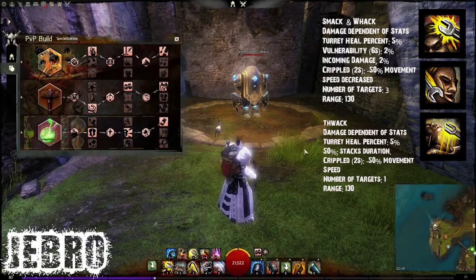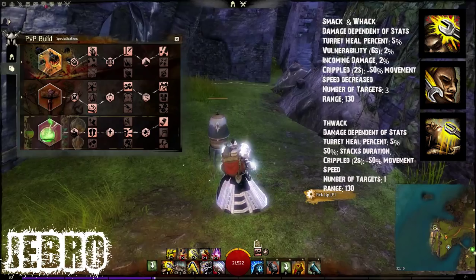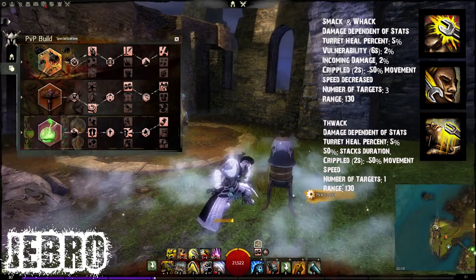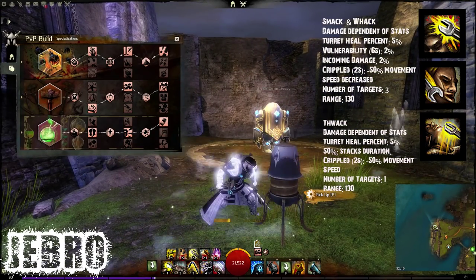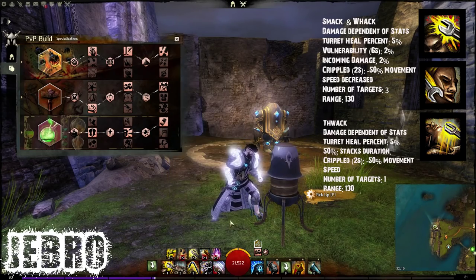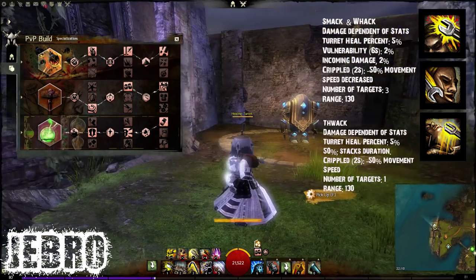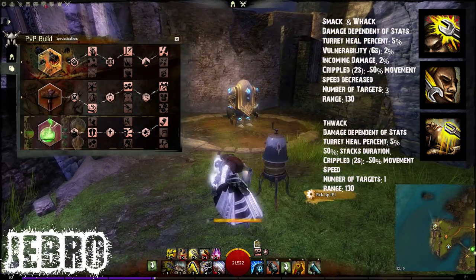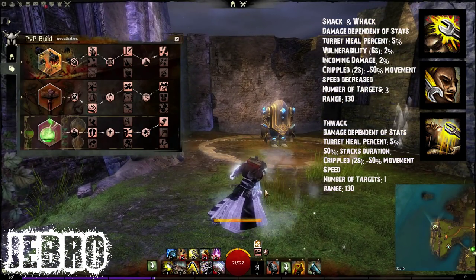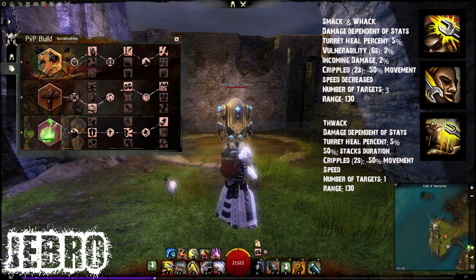Also, the first ability can repair your turrets. I've never used it much — you put the turret down and you just hit it. Because of the augmentation in your traits, you can repair it by 10% instead of just the base 5%. I don't think that's changed at all. It's not really something that anyone actually does as far as I'm aware, unless you're massively into roleplay. But let's continue.